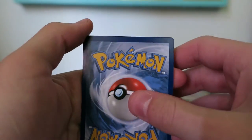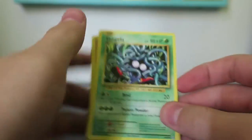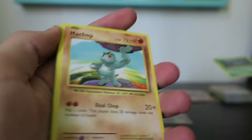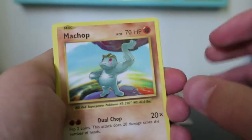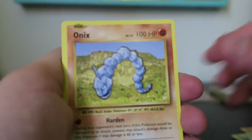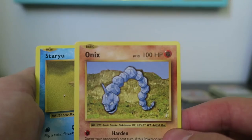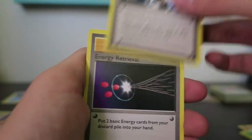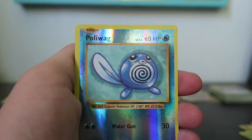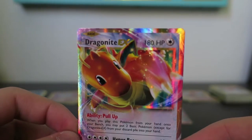Secret rares are hard to get if you're trying to collect. My next pack has Tangela, Machop, Weedle, Onyx — yeah the way it looks makes it seem silver, always hate that card — Staryu, Blastoise Spirit Link, Energy Retrieval, Magmar, Reverse Poliwag, and oh my goodness — Dragonite EX! The one I wanted the most. It's awesome!